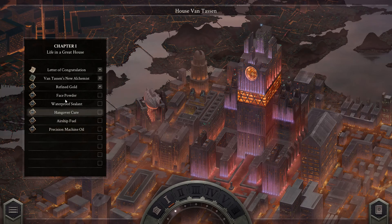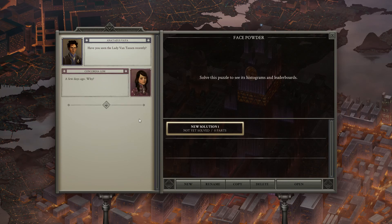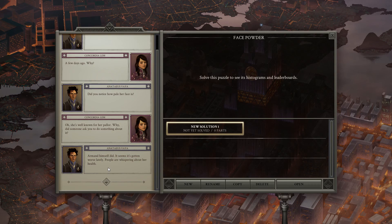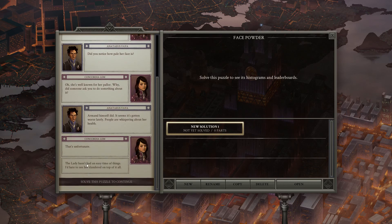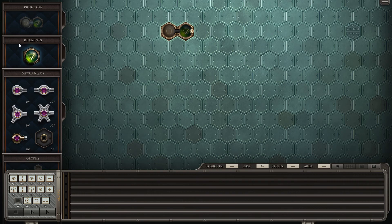So we've got another five products we can choose from, and we'll start with face powder next. Have you seen the Lady Van Tassen recently? A few days ago — why? Did you notice how pale her face is? She's well known for her pallor. Did someone ask you to do something about it? Armand himself did. It seems it's gotten worse lately and people are whispering about her health. The Lady hasn't had an easy time of things. Let's go and have a look — we need to make the face cream.